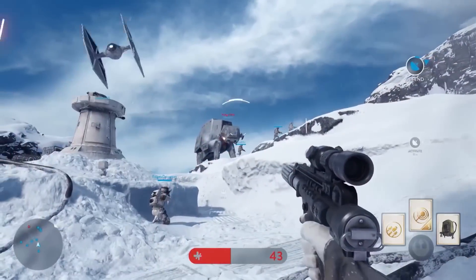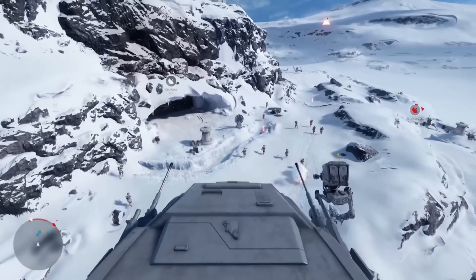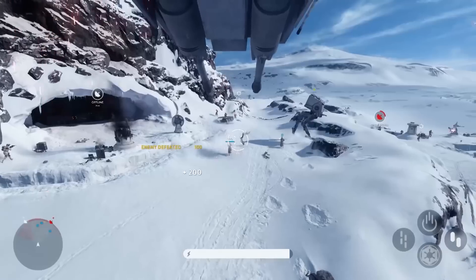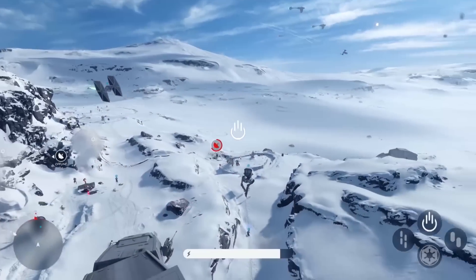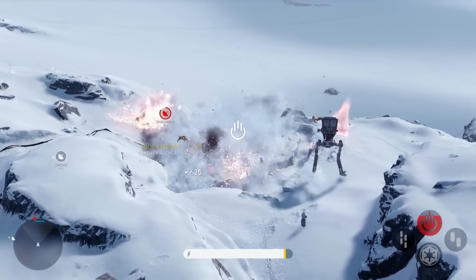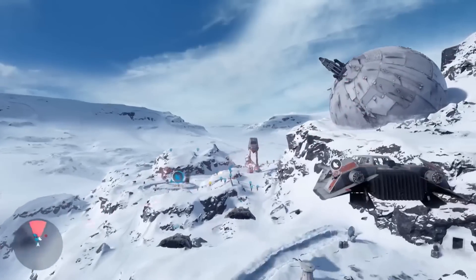The AT-ST is a very weak vehicle. I jumped into it thinking, oh my god, this is so awesome - plodding around in my little walker thing next to the massive AT-ATs, feeling awesome. Then all of a sudden a rocket went bang right into me and exploded straight away. It's a very weak thing - you can walk around and get shot by anything, the health goes down so quickly. But you can do a lot of damage, so if you move around correctly and hide between the hills and be careful, you can make it work.